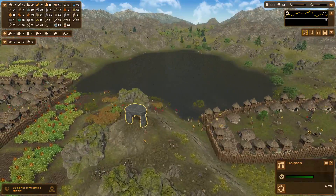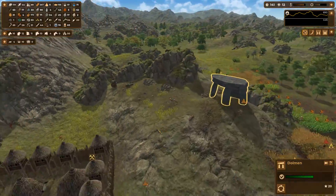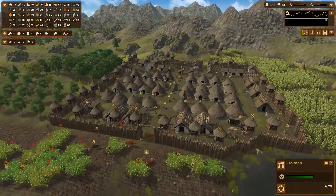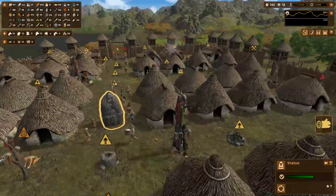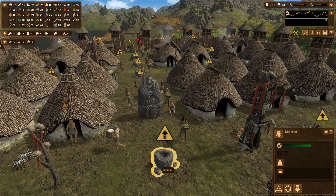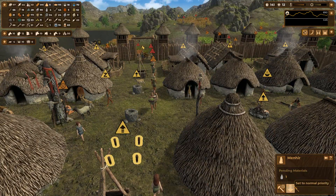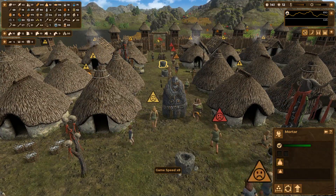We have this dolmen completed now. I love how it's right on top of this hill in between everything - they can worship it from all sides. We have our first statue over here too. Love it. What does the star do? Prestige - I didn't think that was a thing. Let me put this back down to normal.